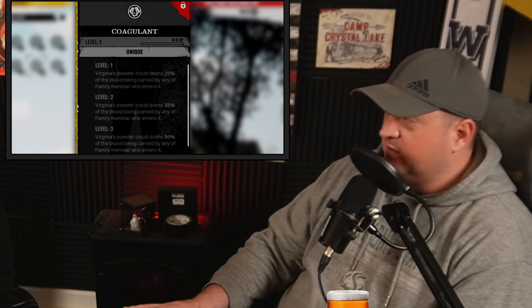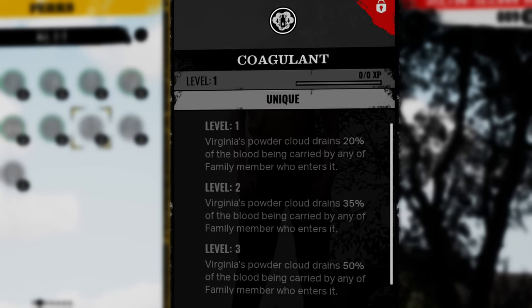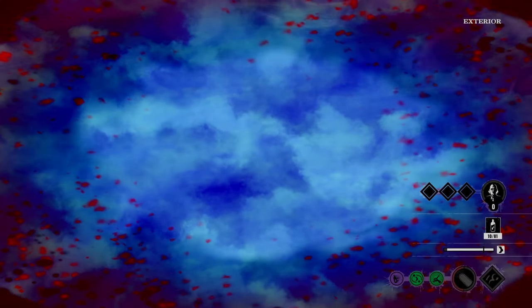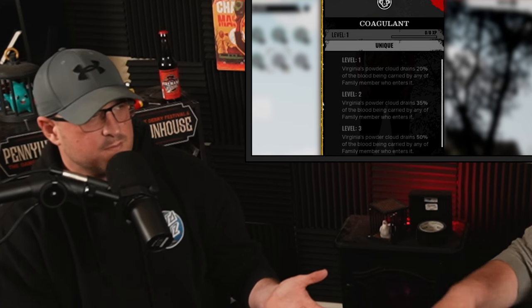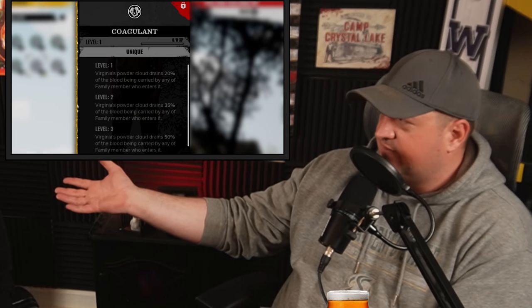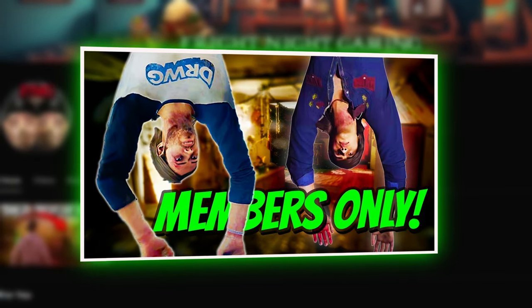The last perk might be one of the most powerful: Coagulant. Virginia's powder cloud drains 50% of the blood being carried by any family member who enters it. Especially now that blood runners are heavy and people are really leveling up Grandpa — with hitch trapping, if you just want to slow down a team of blood runners and throw your cloud out, they're not even going to realize they're going to lose a bunch of their blood. Virginia is kind of a must to slow that down. If you're running Leatherface with a blood build where a full blood vial gives extra stamina or savagery, the cloud will drop that down — they might not even notice. That's a great perk.